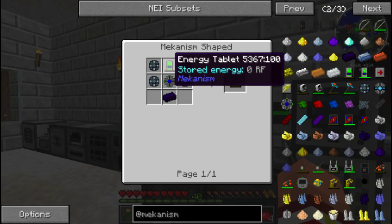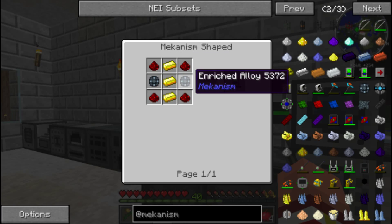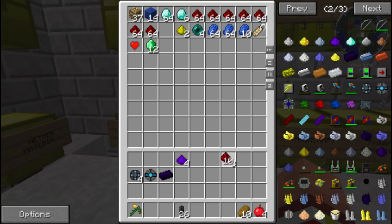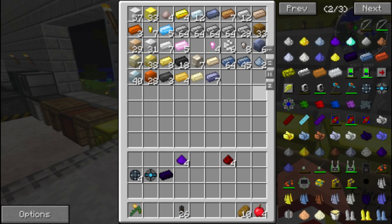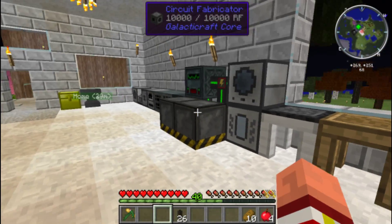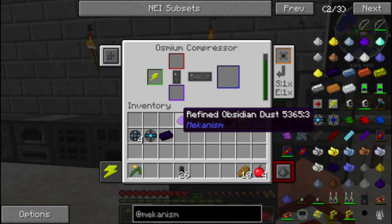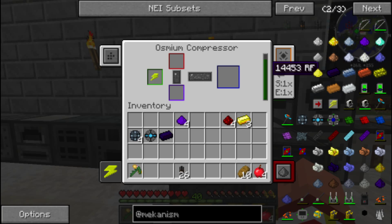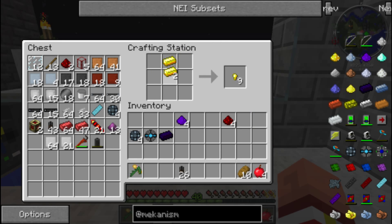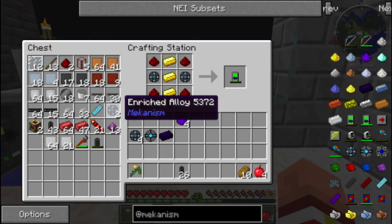And then the final thing we're going to need — this energy tablet. It's made with two of those, four redstone, three gold. Oh, that one's easy — I thought that was going to be pretty difficult too. I'm going to need four redstone and three gold ingots — luckily I have four. So we're going to go: one, two, three, one, two, three, four. And then I'm going to need two more enriched alloy. And there's our energy tablet.